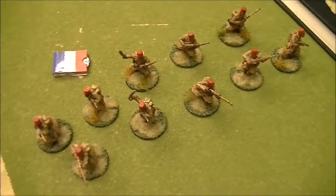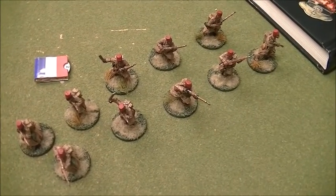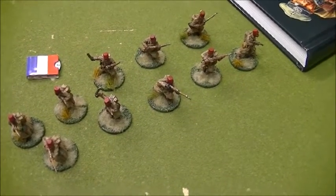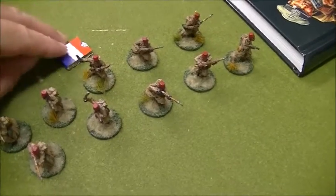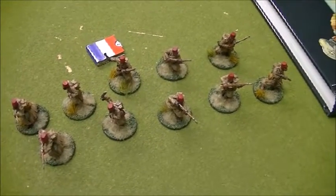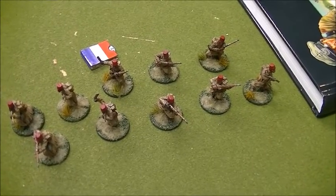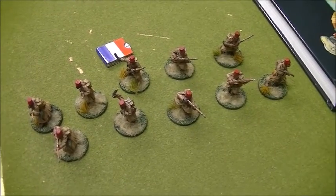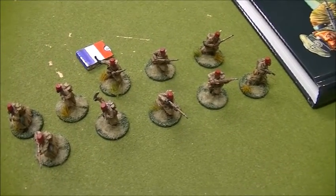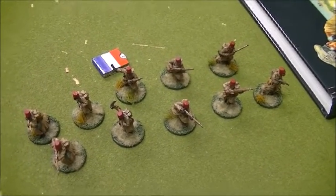At Full Strength is a neat little rule that encourages people to take full squads. If every man is allocated up to its allowance and you would fail an activation check because of pins — and nobody's dead — you get to re-roll that failed activation check. As Ken posted on my YouTube, this rule also applies to coming in from reserves. So if you take a full squad and fail an activation check to come in, you get to re-roll it even without any pins on you. It's just activation checks — pretty handy.